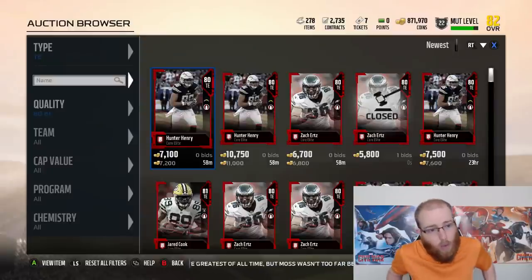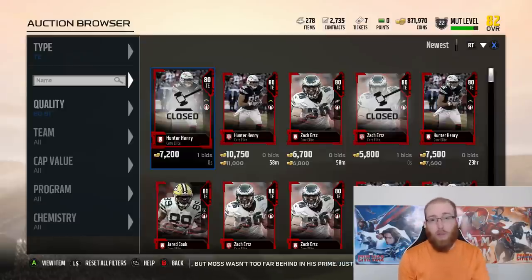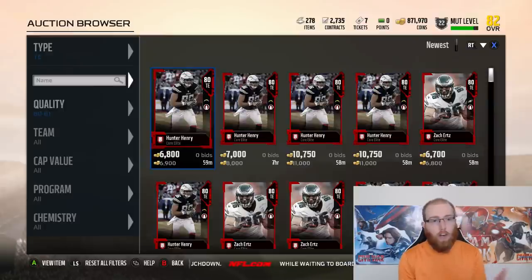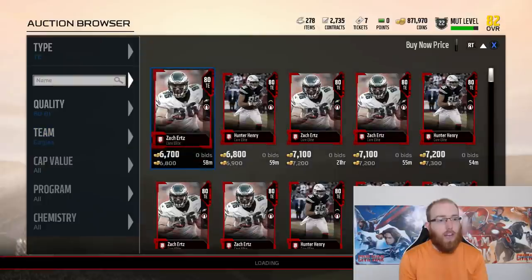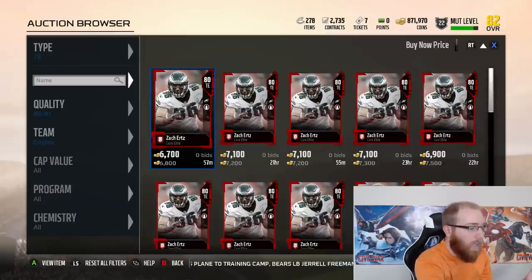So what we're going to do is I'm going to show you how overpricing works. This is so good that everybody really needs to know how to do it, and you guys will see how easy it is to make coins. This is something so simple that many of you guys already know how to do it, but I'm showing you that you can basically do it at any time with any filter. We just saw a Hunter Henry sell for 72, but let's go ahead and do it by buy now. The cheapest tight end — 80 to 81 — is Zach Ertz at 6,800.